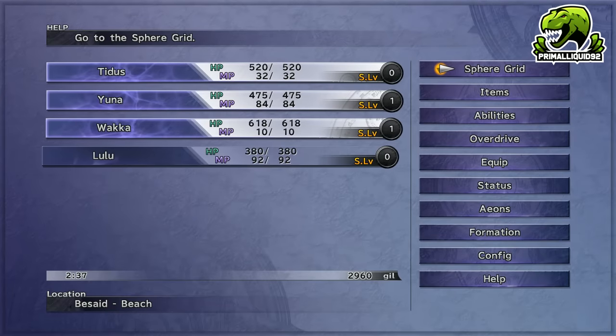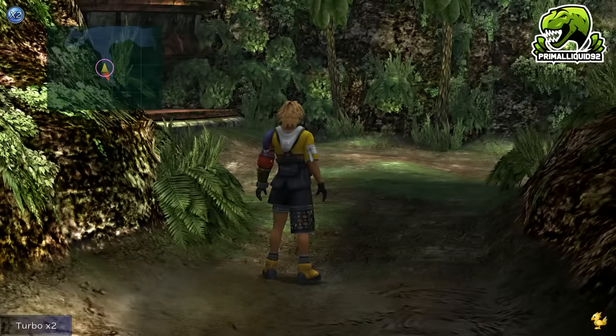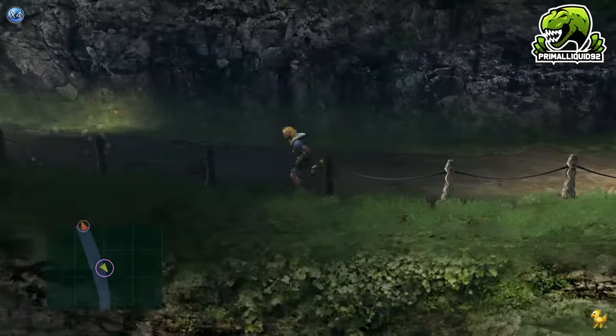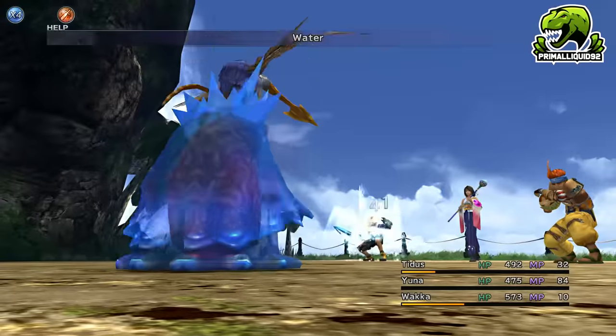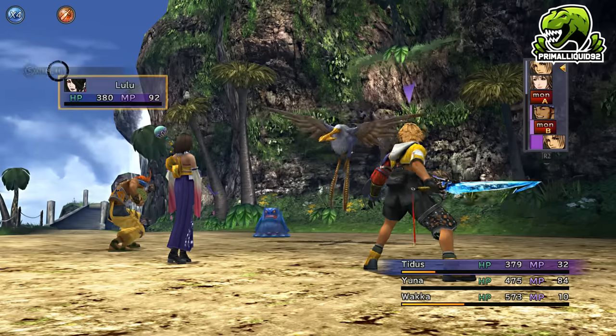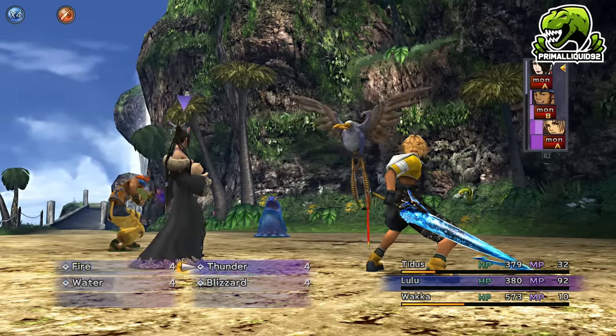Now leave the village and continue along the path doing all the tutorial battles. When you get to the beach, save the game and go back 2 screens to the long path where you got all the tutorial battles. You can start encountering normal random battles here, and the goal is simple: get Haste for Tidus, which requires 10 sphere levels. After grinding the grenades out you should already have 3–4 levels, so this shouldn't take too long.